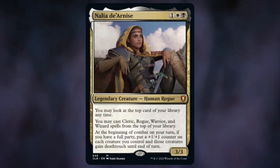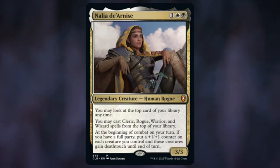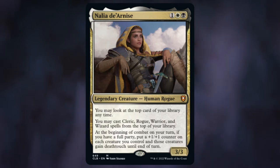Nalia D'Arnis — it's a cheap Orzhov commander. Three mana is a nice cost. You get a 3/3 human rogue. I like looking at the top card in my library and casting extra cards off the top of my library, something you don't get too often in these colors. The bonus for having a full party is something, so let's work towards it and see what she's got.